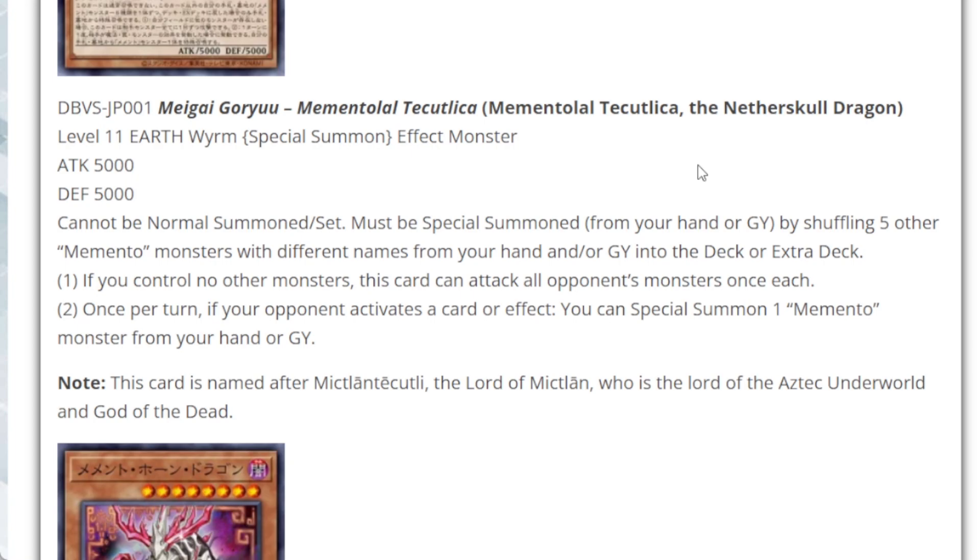If you control no other monsters, this card can attack all your opponent's monsters once each turn. When your opponent activates a card or effect, you can special summon a monster from your hand or graveyard. It's similar to Ultimate Conductor Tyranno where it can swing multiple times, but it has to be the only monster on your field. Its name is actually a reference to the lord of Mictlan, the ancient Aztec underworld and god of the dead — a big reference to Aztec religion and history.